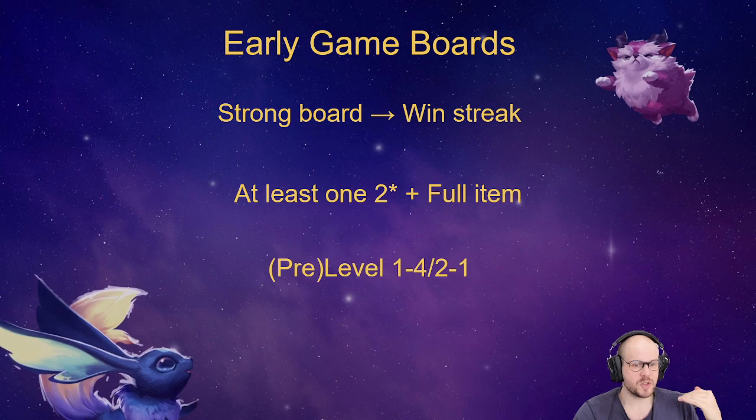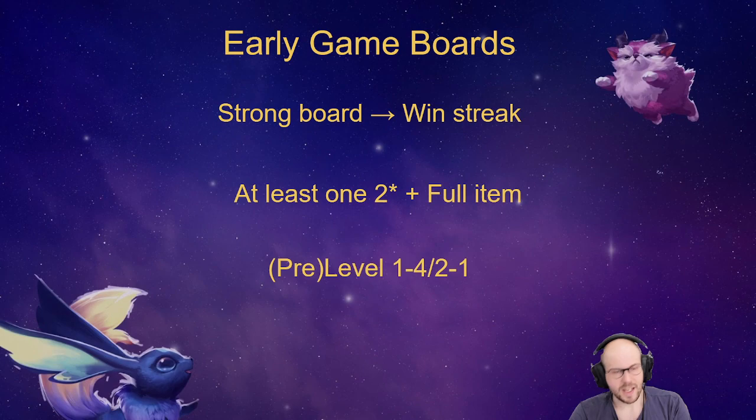The question of whether to pre-level on 1-4 is simple. As a rule of thumb, if you don't have any two-star one-costs you should probably not pre-level, so you can find your pairs and upgrade them. If you already have two-star one-costs, then perhaps you can pre-level hoping to find a particular three-cost. For example, if you have a two-star Brand, pre-leveling is quite valuable because it gives you odds of finding Leona for Debonair and Vex and Malzahar for Arcanist. Ultimately, if you don't have two-star one-costs or a full item that helps your board, consider not leveling and loss streaking instead.